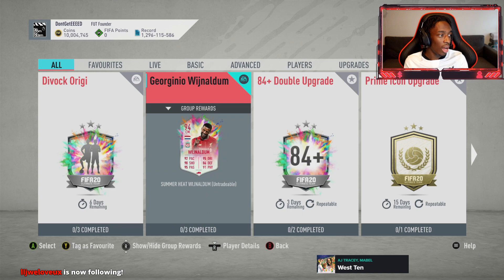Today we are going to be doing some SBCs. I think EA are doing something that they did when France won the World Cup, where they released quite high-rated versions of many of the players in the national team. Obviously Liverpool have won the league this year, so before I do these SBCs, we're going to take a look at the cards. They've released 94 Wijnaldum and 93 Origi as well.